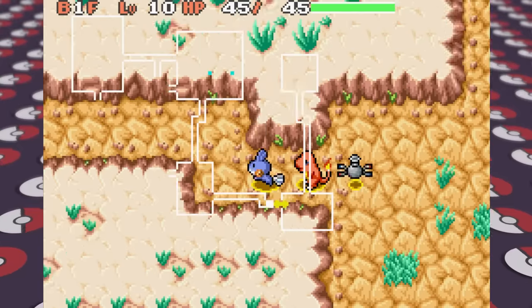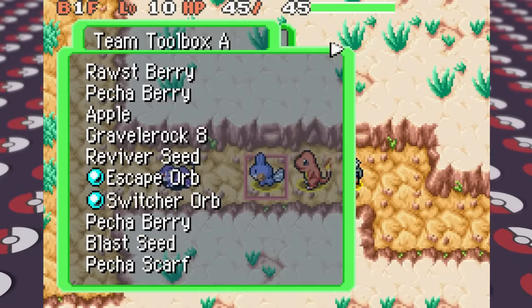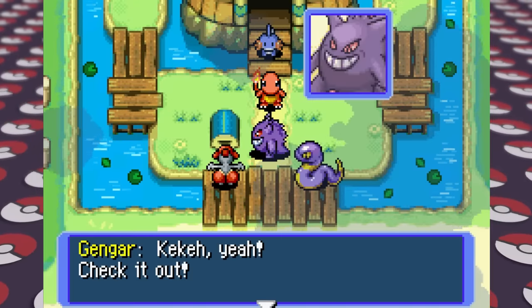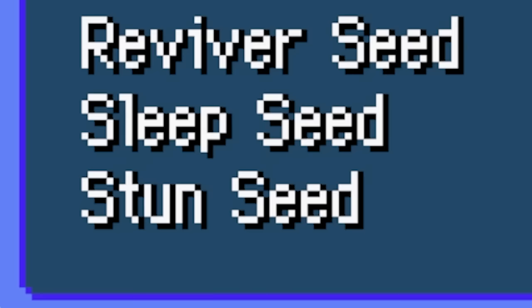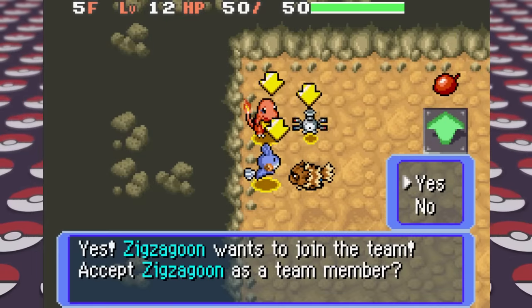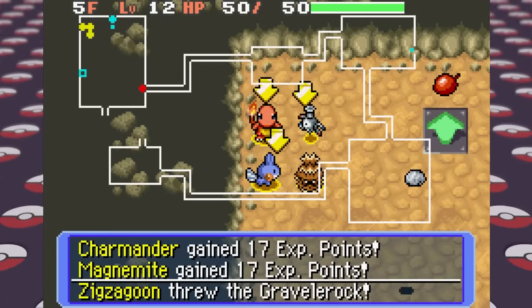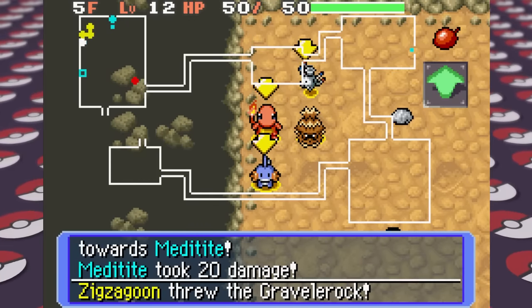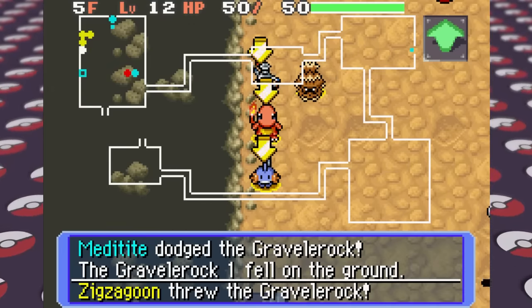Our next task is to visit the sinister woods, but first we need to do some side missions to build up our ranks. When I head outside, Team Meany appears and steals our mail, which is probably a federal offense, so I check out the shop to stock up on some items. While doing some of these side missions we encounter a Zigzagoon that joins our team and really likes to throw rocks, which helped us out since it threw rocks at Pokemon far away before we even saw them and knocked them out, causing it to level up rather quickly.